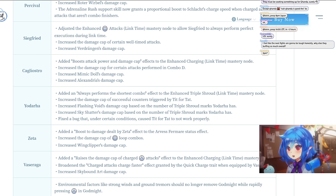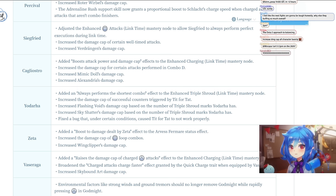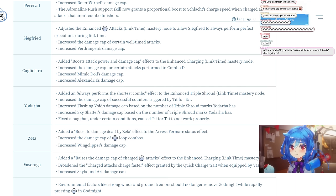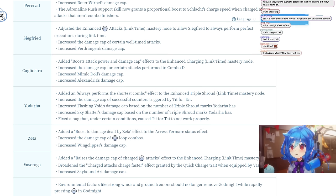For Zeta: added a boost to all damage dealt by Zeta effect to the Harvest for Mara status effect — it seems like it's supplemental damage that wasn't there before. Also increased the damage of loop combos and increased Wing Clipper's damage cap, which was previously pretty mediocre.